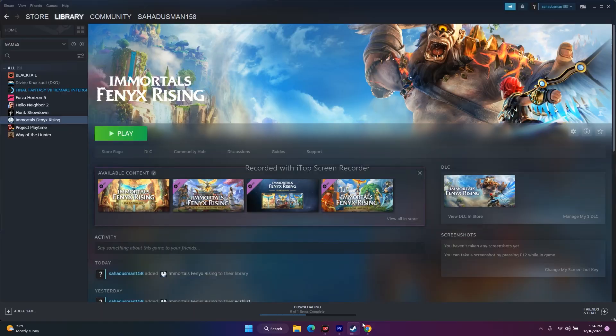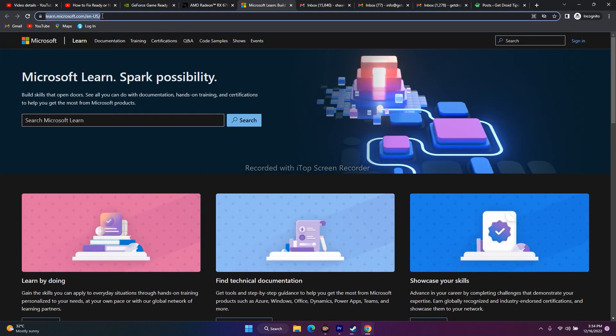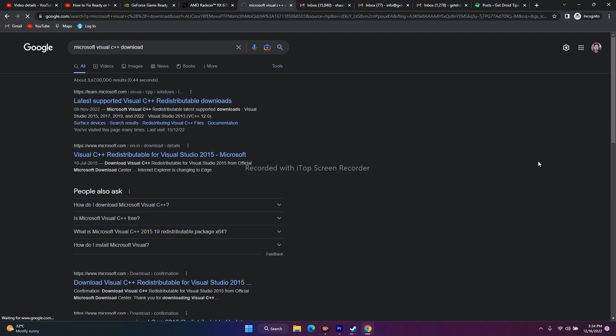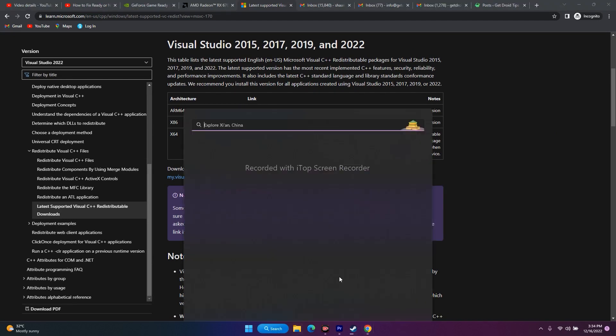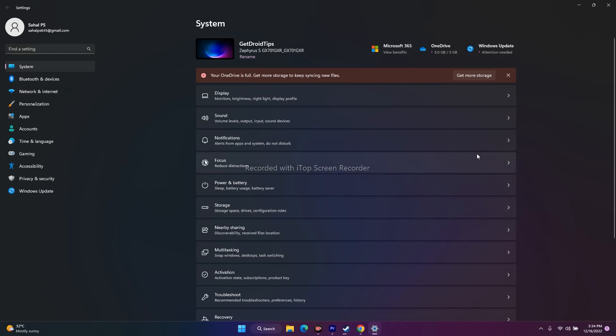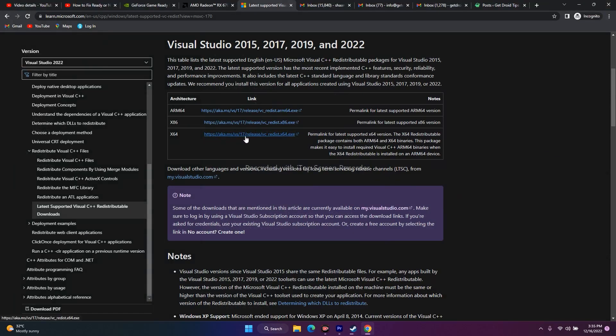The next fix is to install Microsoft Visual C++. I'll provide the link in the description. On that page you can download x64, x86, or ARM64 versions. To check your system type, go to Settings, System, About, and look for System Type — for example, 64-bit. Download and install the correct version, restart, then try to play the game. Updating the graphics driver and installing Visual C++ together will most likely fix your issue.